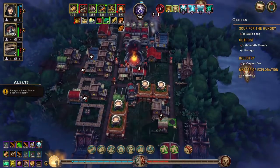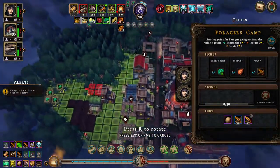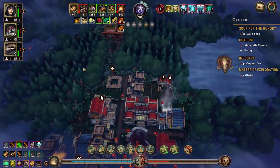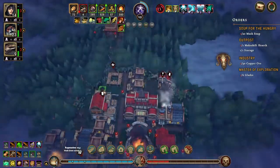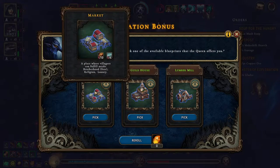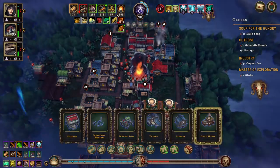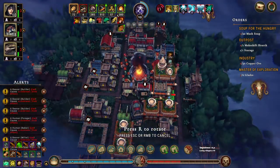Did we get a smokehouse? I feel like we got a smokehouse. You can move — let's move you out here. We can get another building — take the guild house. Yeah, guild house, let's put you in there.